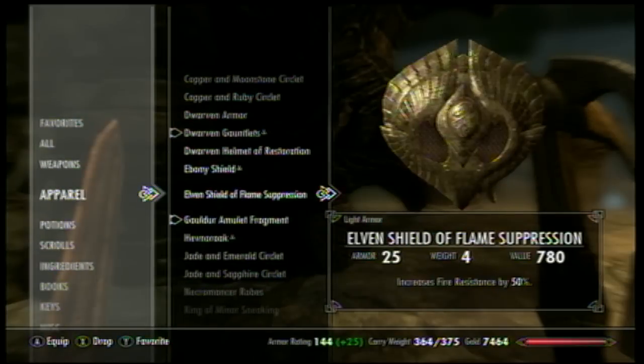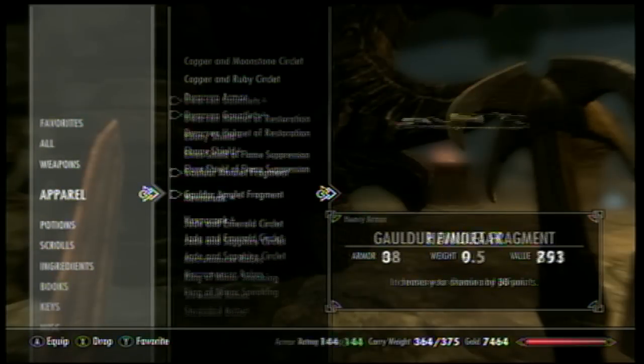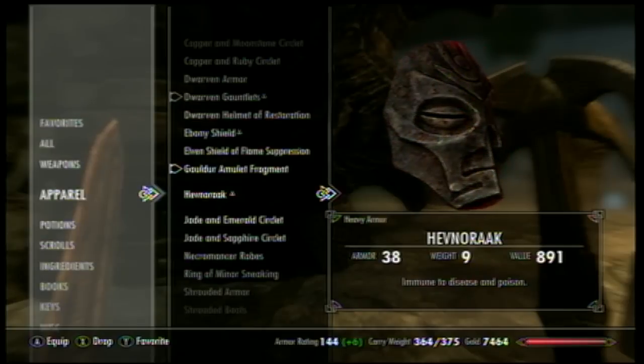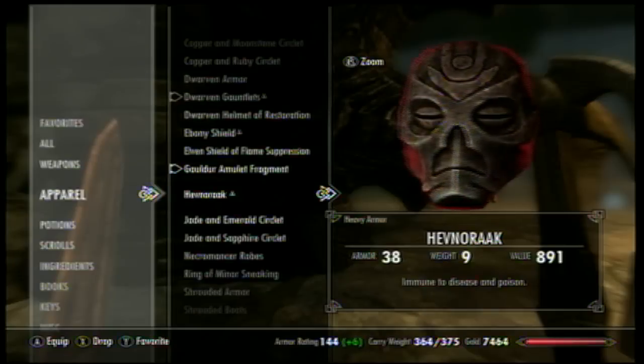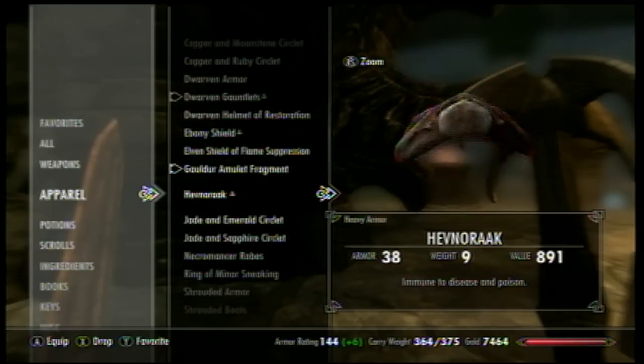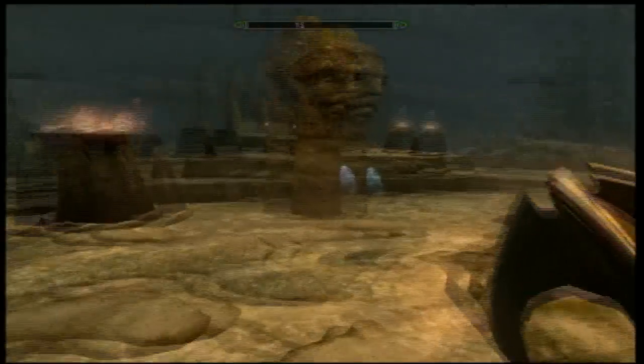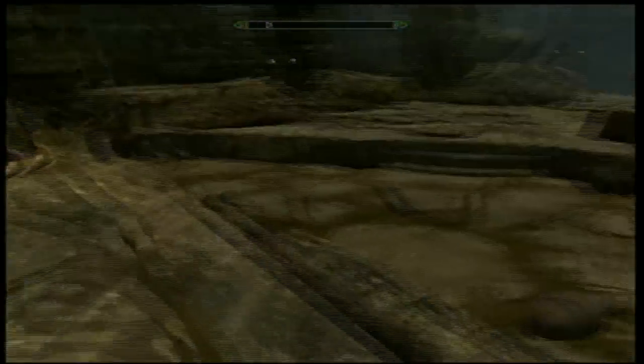The apparel you get from him is a type of mask which makes you immune to disease and poison. I don't know if you get this from anywhere else, but this is something to wear constantly once you get to higher rankings where enemies will have poison on their weapons.